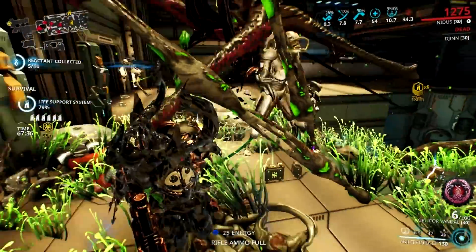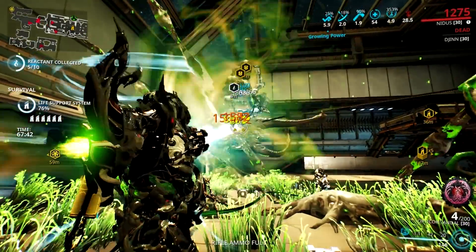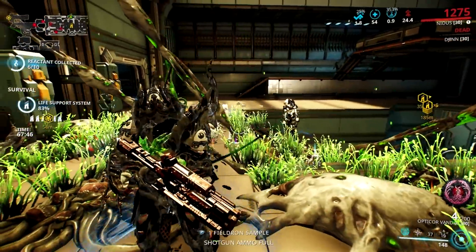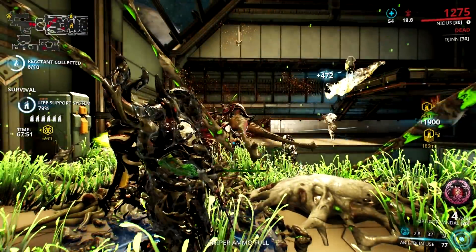It doesn't require you to switch elements or set up for different factions. Just add a viral Hunter Munitions build on your Optica Vandal, and then pair it with a decent range, power strength Teeming Virulence Nydas, and you are good to go. To explain the combo in detail, let's head to the build section of this video.